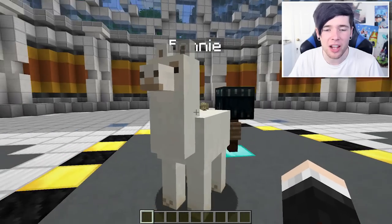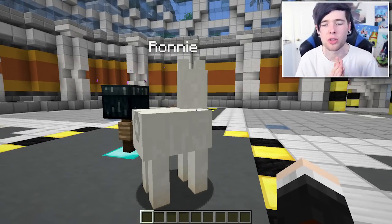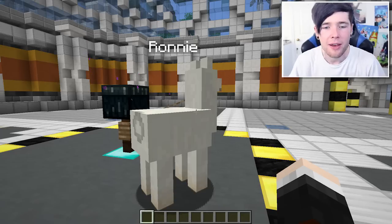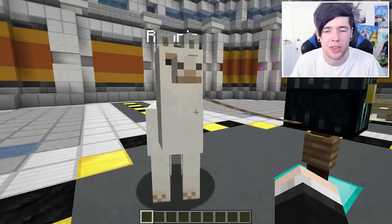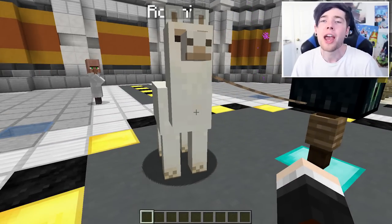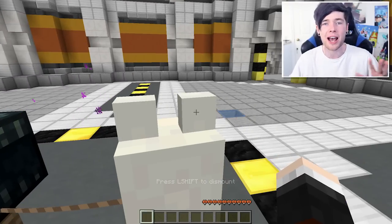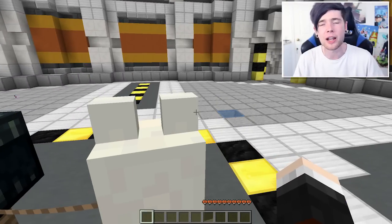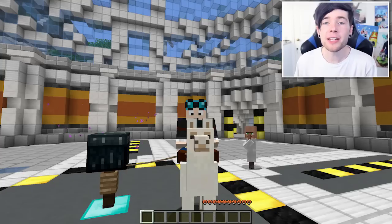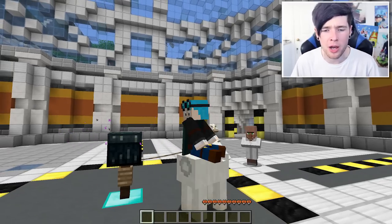Say hi to Ronnie. This guy is a brand new addition into the vanilla version of Minecraft, so these guys will be found wandering your vanilla worlds very very shortly. But they don't just walk around — they do other cool stuff as well. If you want to tame one to become your friend, all you need to do is hop on their back as many times as they allow you to, exactly like a horse, until it's happy with you. The big difference between llamas and horses is that you can't control where a llama goes.